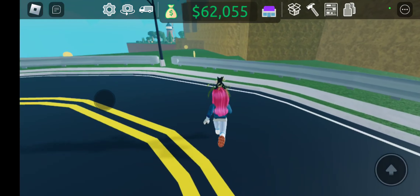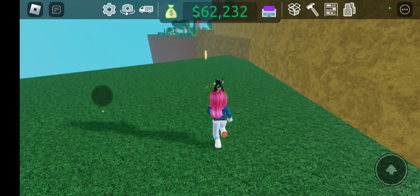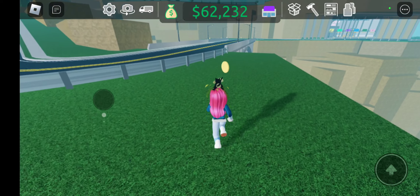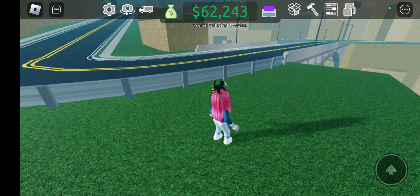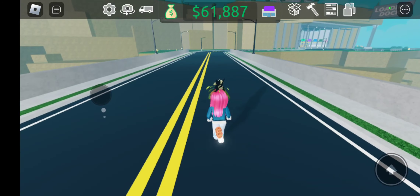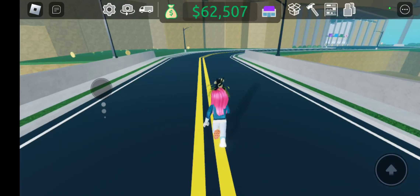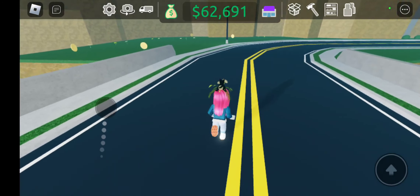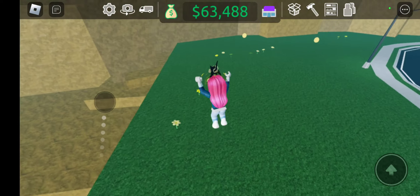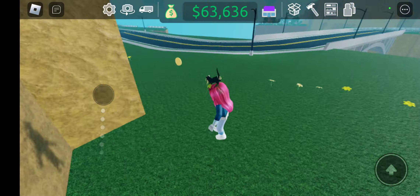Here we are heading towards the distribution center and there are some coins. I'm being careful near the edge — I don't want to fall off. That's 10 coins. If you're wondering why I'm running and not driving, you must be new to my channel. I've made a couple videos about this — I am awful at driving anything, or flying, or riding a snowmobile. I go all over the place, off the edge, can't go the direction I want. Feel free to check those videos out for a good laugh.